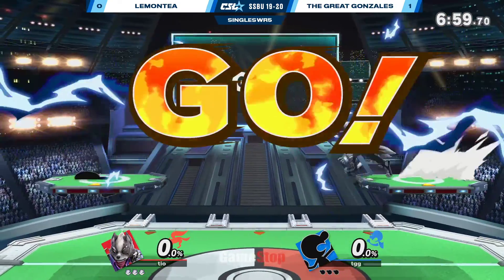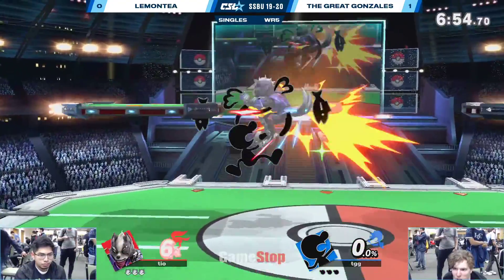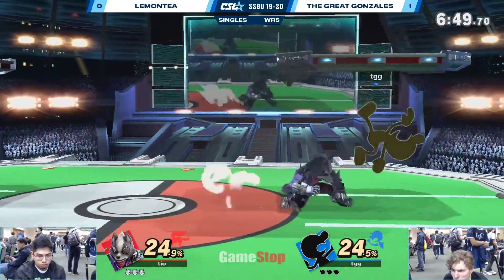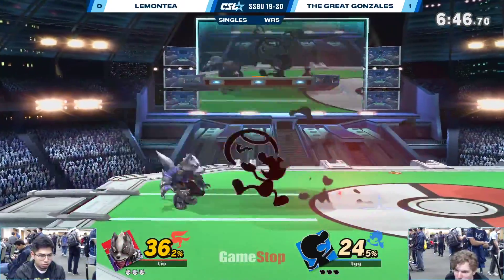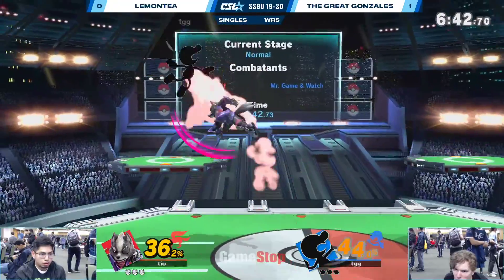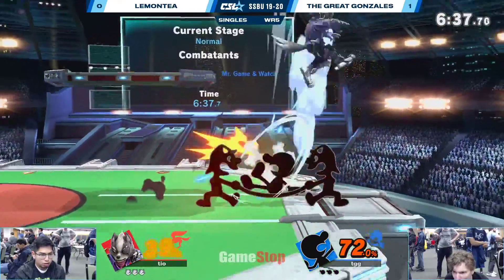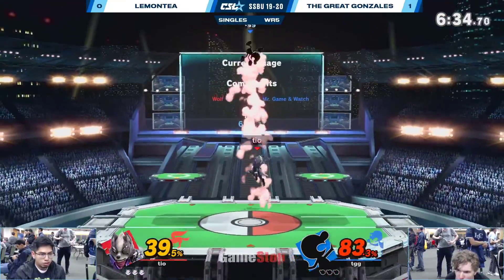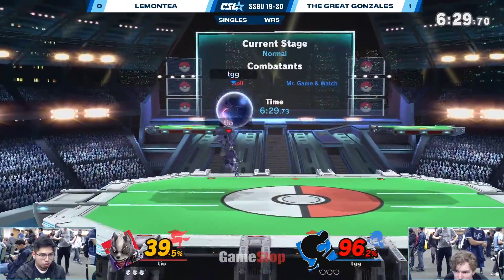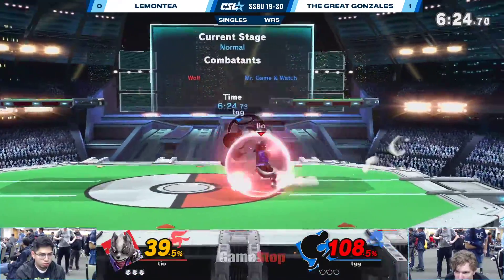Alright, back to PS2. Let's see how Lemon T plays differently. He's not relying on lasers at all, which I agree with — because Game & Watch is about to pocket those. You can't get anything for free on this character — just gotta stay honest and try to keep Game & Watch honest. Great spacing from these aerials too, also from Lemon T. This is a really good advantage from Lemon T — all he's gotta do is close it off.